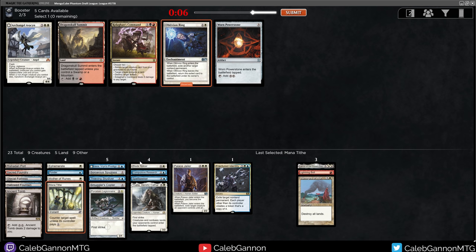Oblivion Ring and Avacyn. I don't have much removal - I'll take O-Ring. But I do have Ephemerate with Avacyn though, so I'm taking Avacyn.